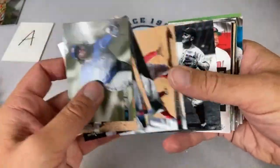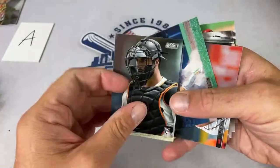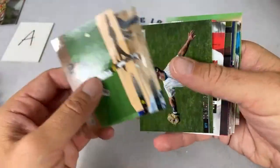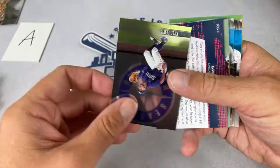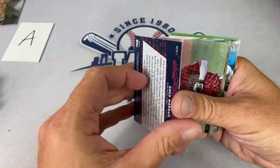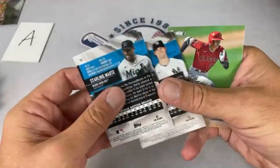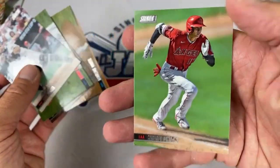How much are Stadium Club hobby boxes? I think they're about $130 on Steel City, maybe a little cheaper on eBay around $120 — but after tax that goes up. They're a good deal for two guaranteed autographs. There's a Joey Bart, a Rickey Henderson Red, and a Kyle Lewis Chrome card going to the Mariners owner — a nice chrome Kyle Lewis.